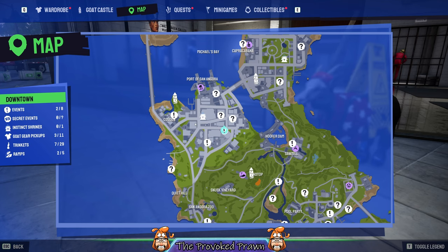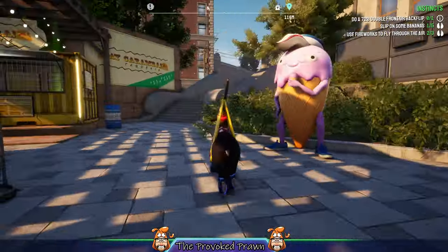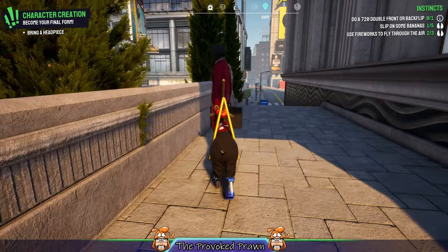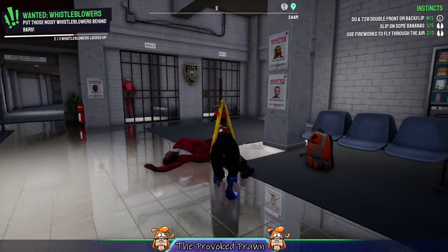The next one is to the left out of the police station, once again close to the instinct shrine. Go left immediately and straight down the road. The easiest way is to go behind the building and then turn right — you'll find them there. Lick them and drag them back to the police station, and that's mission complete! If you want to see the more in-depth version of this, check out the link in the description.